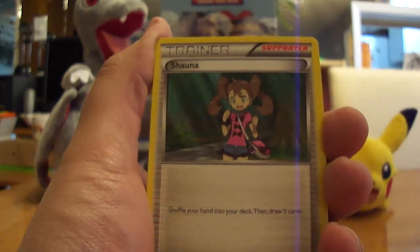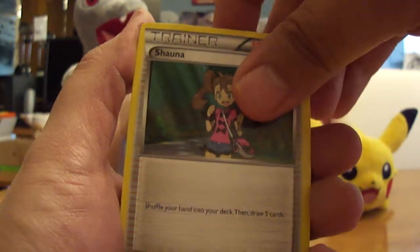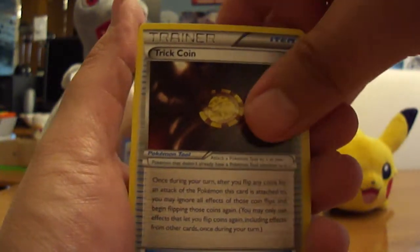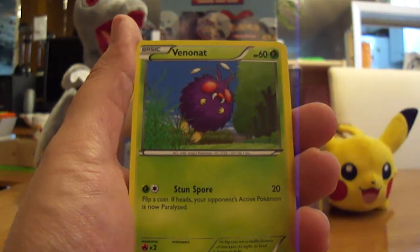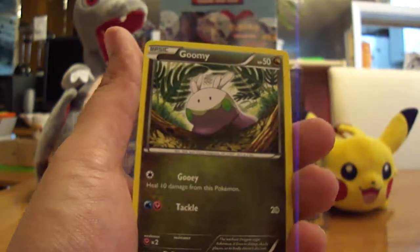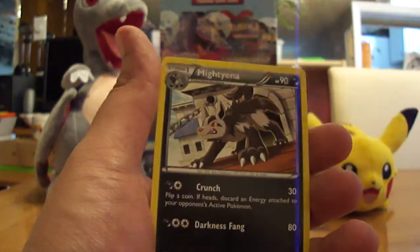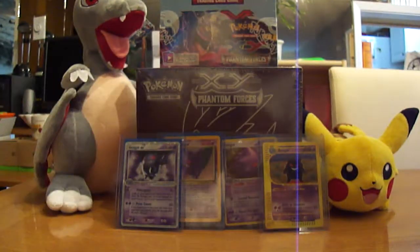Mega Manectric pack starts off with a Shauna, a Trick Coin, a Target Whistle, a Team Flare Gear, a Venomoth, a Finneon, a Litleo looking crazy, a Goomy, a Munna, a Roll of Skates Reverse — very nice — and a Marowak Regular Non-Holo Rare.